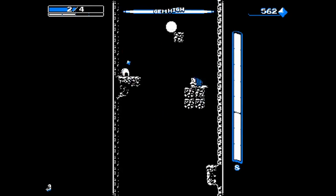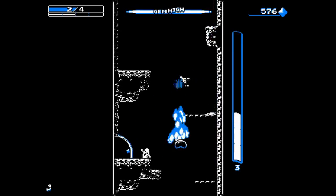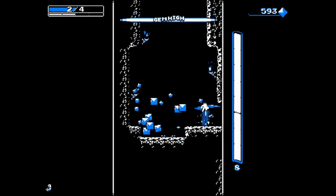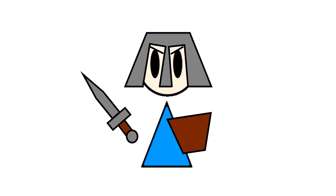taking away all these cool things you wanted to put in, but trust me when I say there's a lot more power in communicating your game's rules as clearly as possible. Here's you, here's your goal, here's everything stopping you from getting to that goal. Go get 'em, tiger.